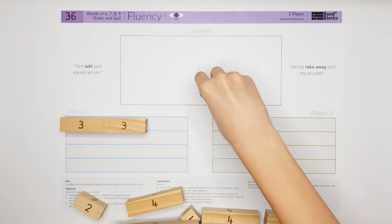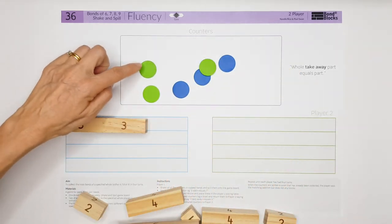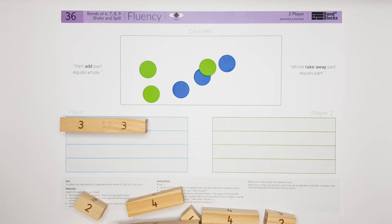Karis also got three add three equals six, but they're already gone, so you don't get to place any blocks.